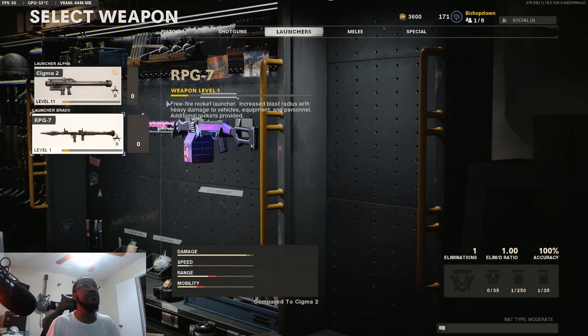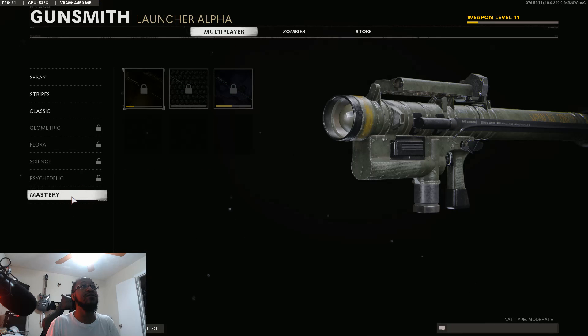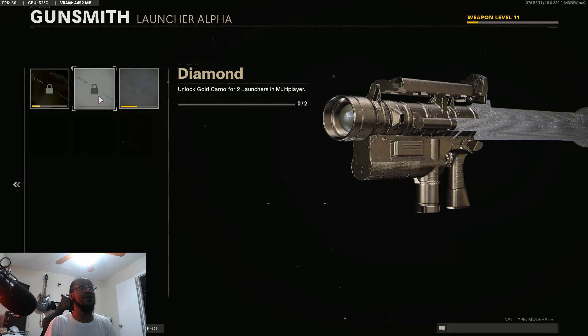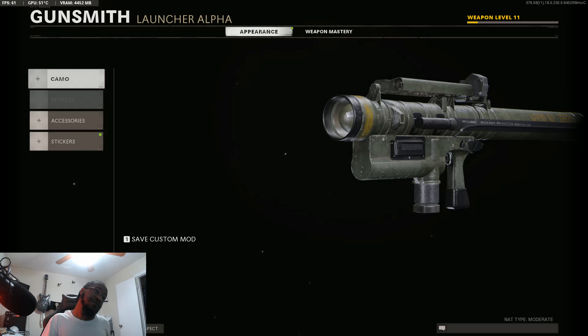Let's go look and see what we got. Camos, Masteries — okay, you have to do both of the launchers. We've unlocked four of the golds: Tactical Rifles, Sniper Rifles, Melee Weapon, Special Weapon, and now Shotguns. So I've still gotta do Handguns, Launchers, and Assault Machine Guns.